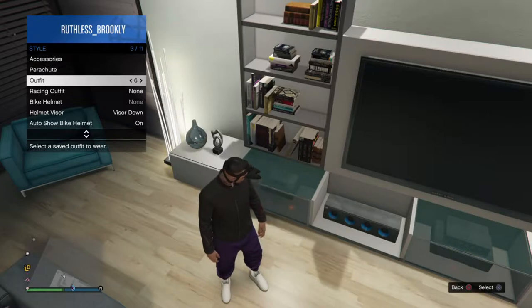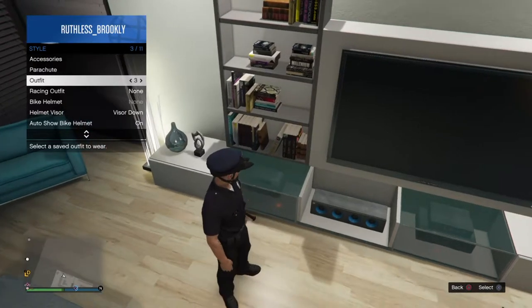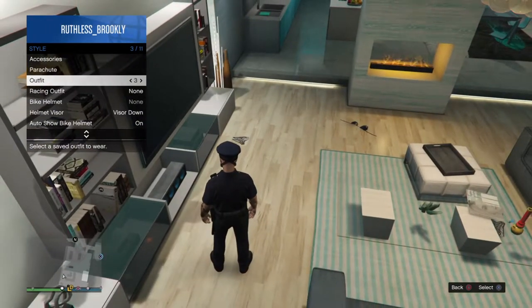Later on I will be showing you guys another video on how to get the color joggers, which are four colors you could choose: orange, purple, green and pink, and how to get the cop outfit. So let's get started right into the video.